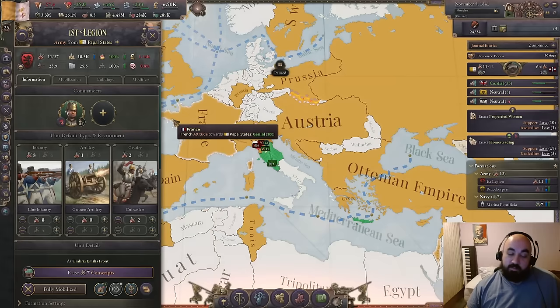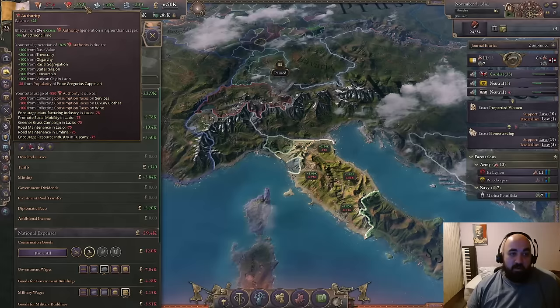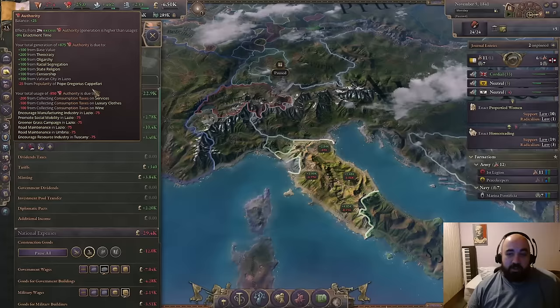We do get a resource boom. We are using kind of a lot of edicts right now — we don't really have too much consumer goods, so this is going to still be good. I'd just like to emphasize that we have an enormous amount of authority normally because we are getting stuff from theocracy, oligarchy, racial segregation — there's so many sources of authority, including the Vatican City in Lazio.